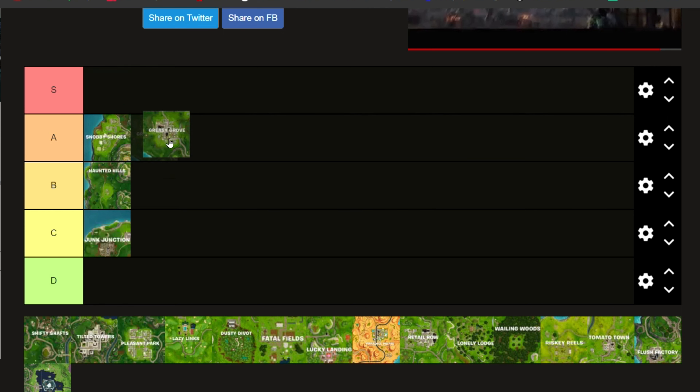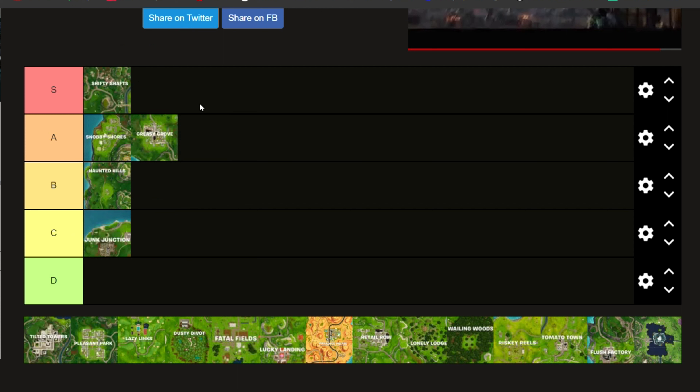Now, Shifty Shafts. We're actually going to put Greasy in A — I changed my mind. Shifty is immediate S. Why is Shifty in S? The reason is it isn't just an above-ground area — there are underground mines which have saved me so many times. There are so many chests in every corner; there are around 15 to 25 chests that spawn there per game. Since it's underground, you're able to have quick getaways. Around 5 people per match drop there, and the general layout, including the 2 houses, means you can get a lot of kills and get stacked for mid-late game.